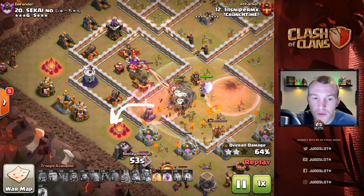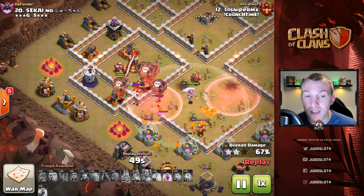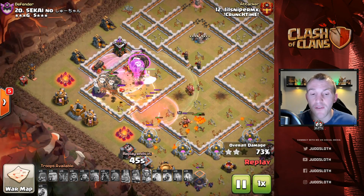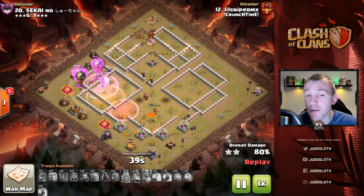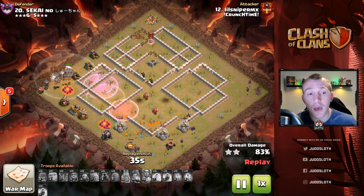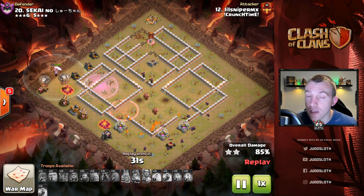You don't want Balloons coming out of the base — drive them to the dangerous defenses like the multi-Inferno. We had another Heal Spell, a Rage, and a Haste with so many spells left over until the end of the attack. That is a major tip: as you practice, save your spells because essentially that's when you're going to need them.